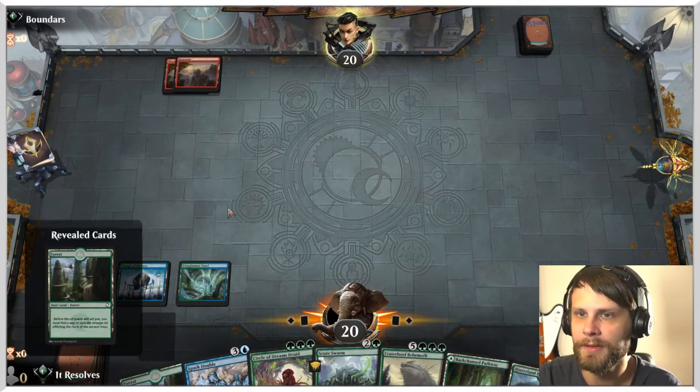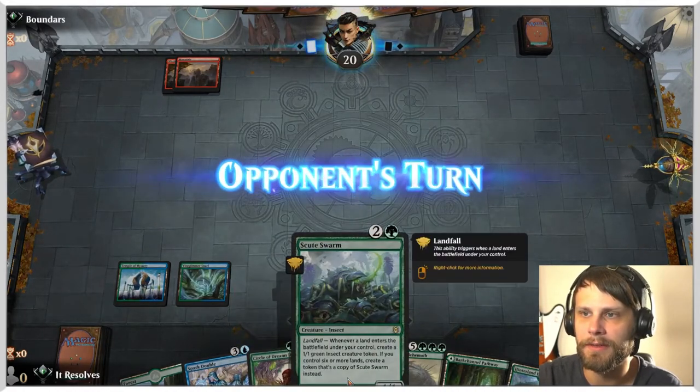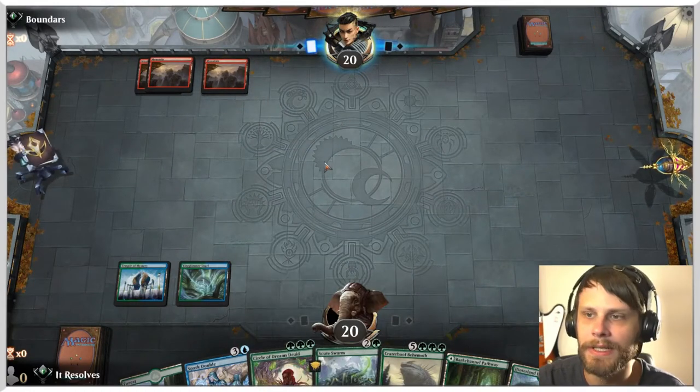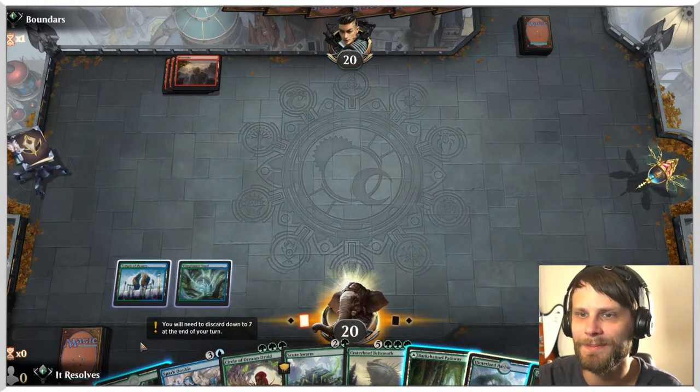We'll reveal that forest — that's perfectly fine. Next turn we've either got Scoots Form or we've got Circle of Dreams Druid, both of which are great options on turn three. This doesn't provide us with a ton of mana at this point, but that is OK. Interestingly, there is a Gilded Goose there as well. I'm assuming we're going to be up against some burn.